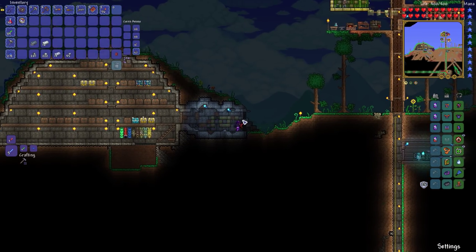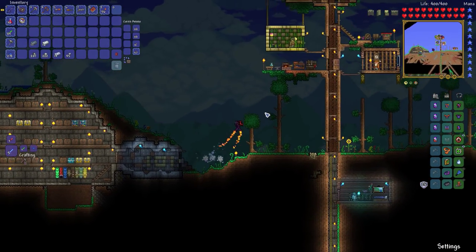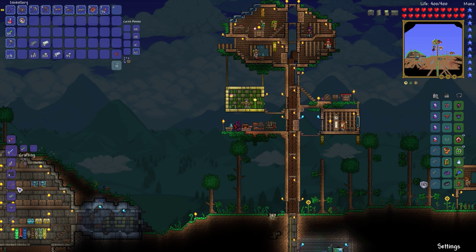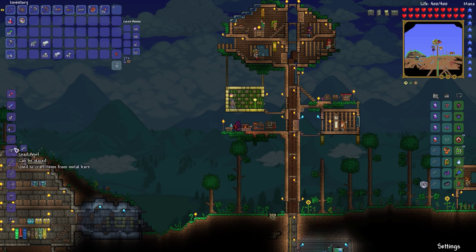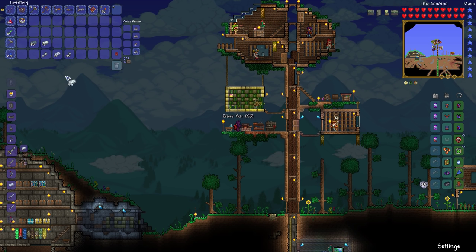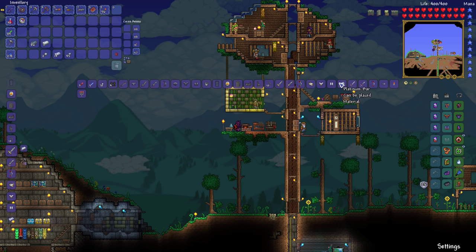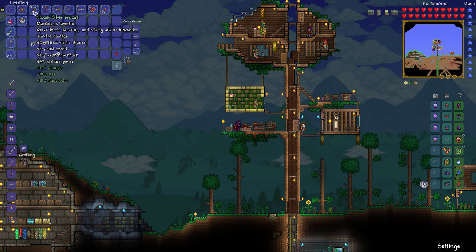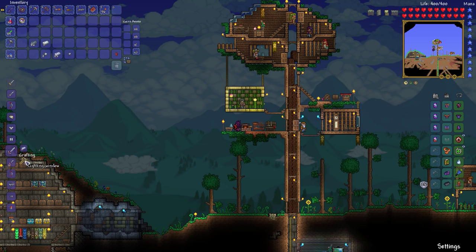And what that means we can do with it is we can make ourselves a slime crown, which means we are going to fight the King Slime. I put the umbrella away because I have the rocket boots now. We'll put a magic mirror in that spot once we get one, which is going to be a while because I still can't find one. Also, I made a whole bunch of meteorite shot with some leftover meteor. We can make ourselves a better pickaxe actually — I think we should do that.